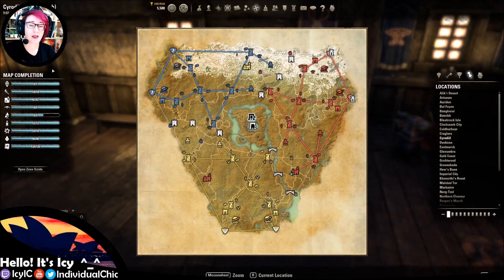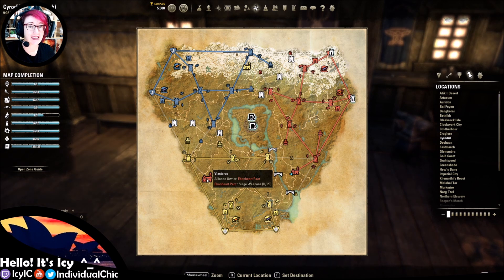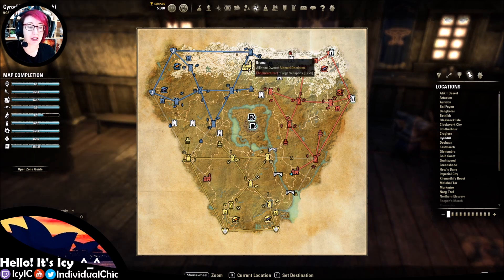They are in the three towns that are scattered around the map. Those towns are Cropsford, which is halfway between Ebonheart Pact and the Aldmeri Dominion; Velastris, halfway between AD and DC; and Bruma, halfway between DC and EP.